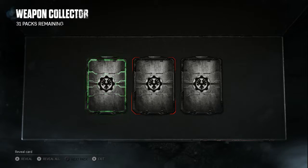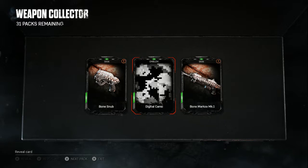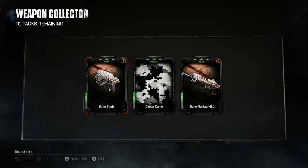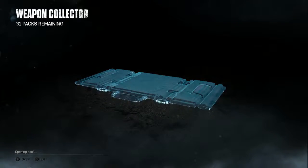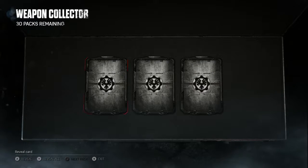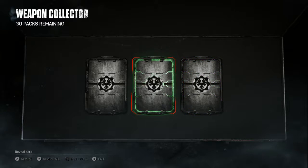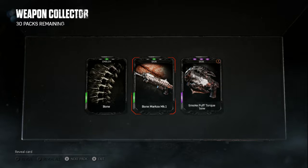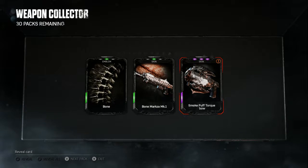We got three greens. We got the Bone Snap Pistol, the same emblem again, and a Bone Marksa MK1. Next pack - we got a green, another green, and a purple. The only thing we got from this is a Smoke Puff Torque Bow. Never heard of that skin. Strange.